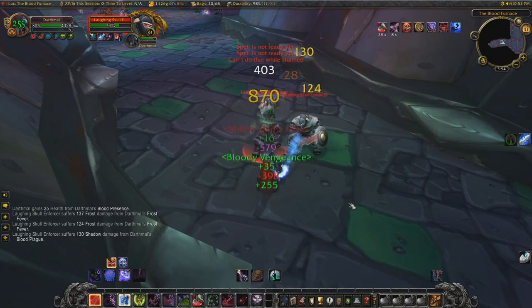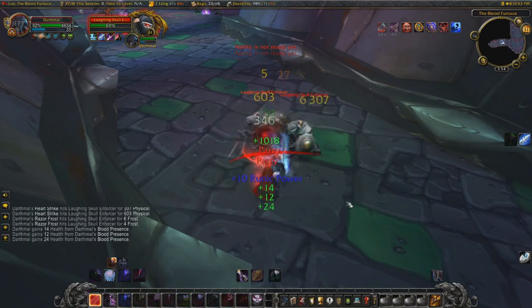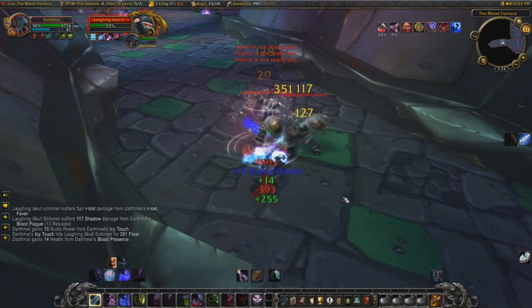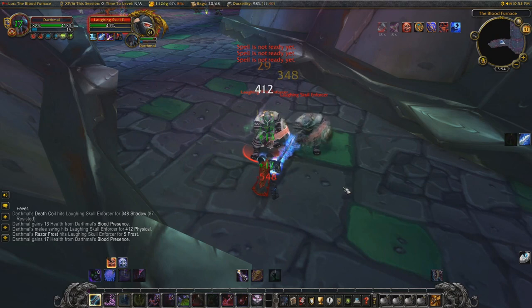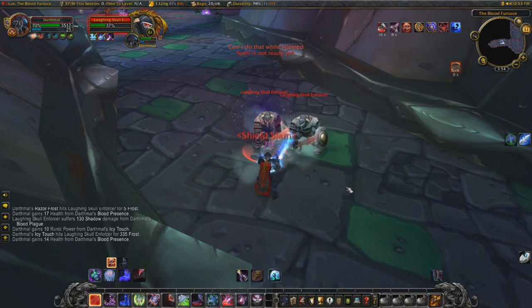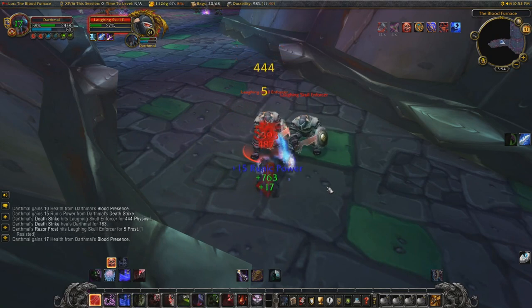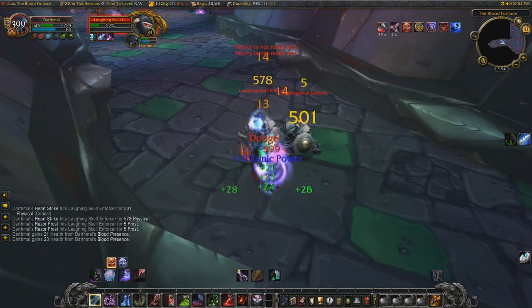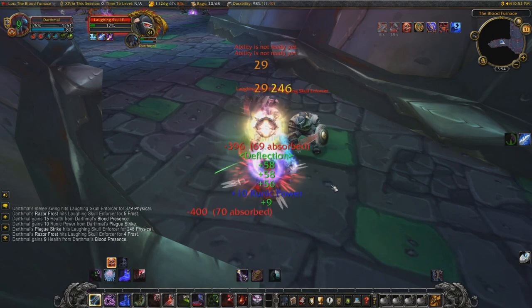Then basically just Death Strike and Death Coil to burn them down. Weave in some Blood Strikes, keep your diseases up, use Rune Tap when it's available, and save your runes for Death Strike as well, because that's how you're going to regenerate your health, as well as the Bloodworms that will spawn. You shouldn't have too much of an issue with this.